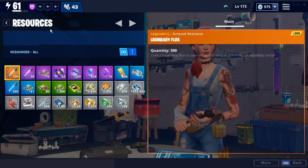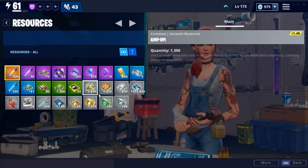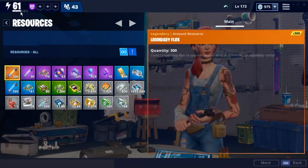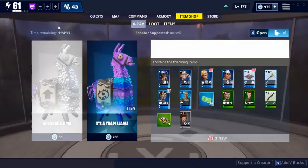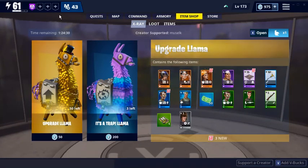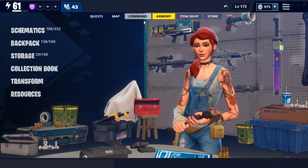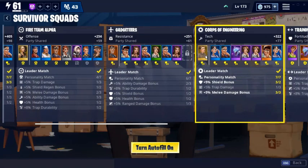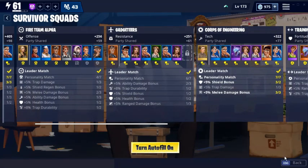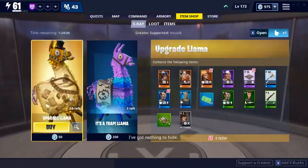I'll probably also use some of my hero recruitment vouchers. I'm getting very close - I probably can't use my amp up now, but it just takes so long to farm all that. I do have a Core Engine person there. I probably won't buy that one, although it's only 50 V-Bucks.